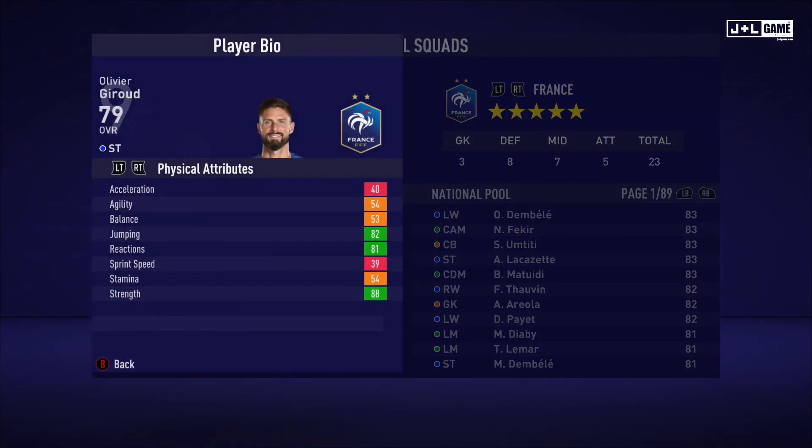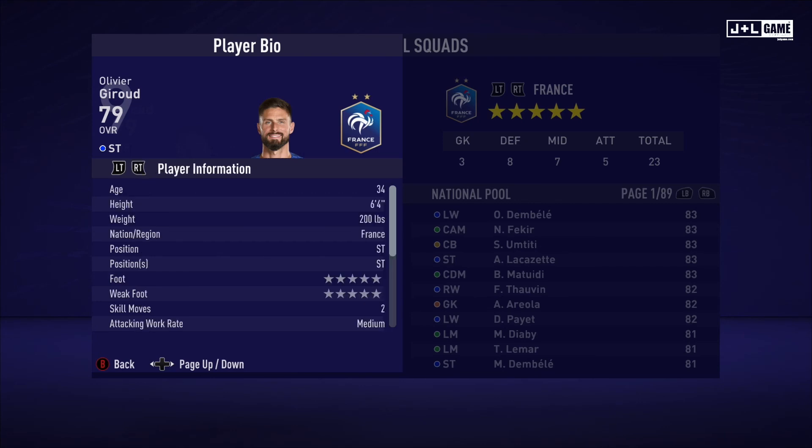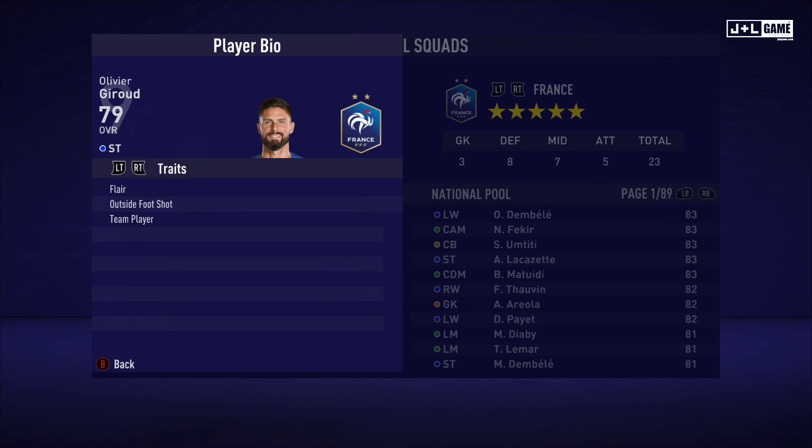And last we have Olivier Giroud. Physical attributes not looking too great — split between green, orange, and the remainder being red. Mental attributes looking a little better, mostly in the green with one red. Skill attributes mostly green and yellow with three red and one orange, so not bad. Here is his player information and his traits — three traits.